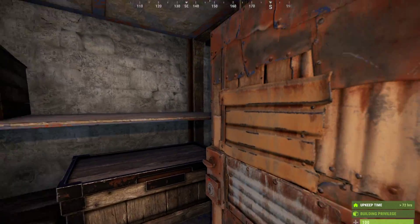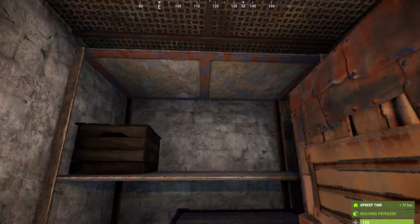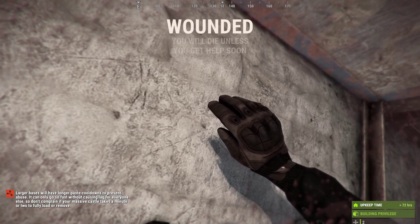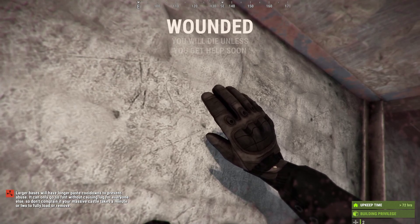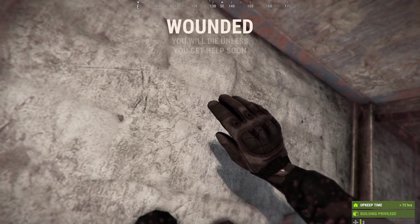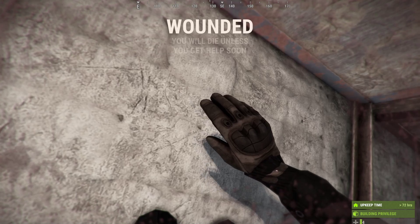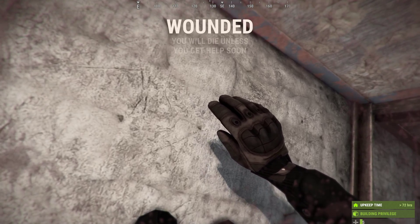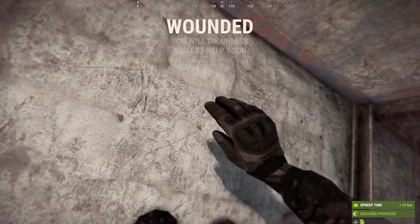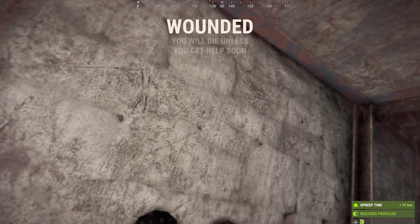Whenever someone does come in, this door blocks the path forward and the only way through is to jump up on the shelf. If you crouch-jump on the shelf, you're dead — I was full metal and now I'm dead. I'm wounded so I can't look around, but the door we went in shut by itself. The base killed me and trapped me in here by itself. My friends can't come help me, and it let the owner know that someone came in and died. I'll respawn and show you how the base works and how to build it.